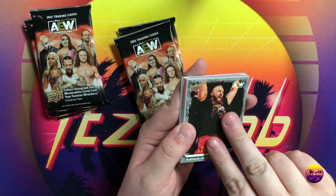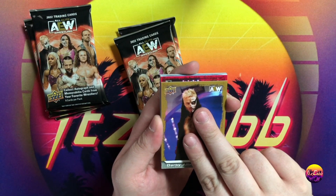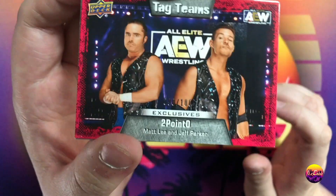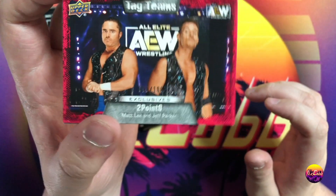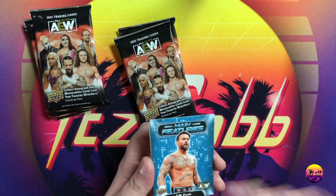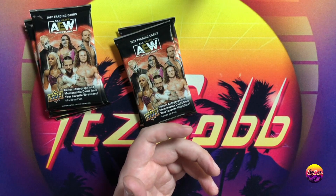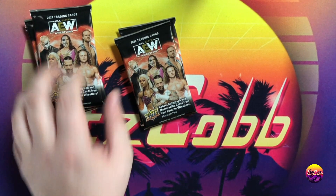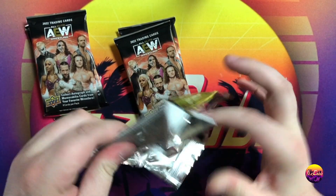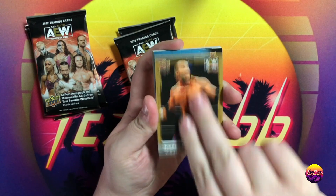So the green pyro would be our hit for that box. Also the short print canvas is definitely a way to go. We got some red back there — is this an out of 100 card? It is! 2.0 numbered 90 of 100, not bad. Main features CM Punk, Nick Jackson, and Jungle Boy Jack Perry. Realistically speaking, that is our hit of the box.